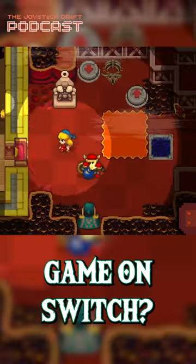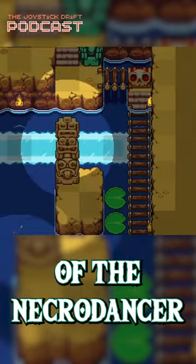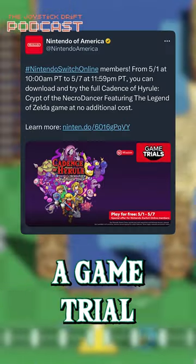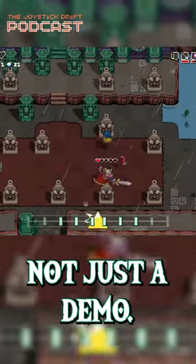Did you know there's a free Zelda game on Switch? From May 1st to May 7th, you can play Cadence of Hyrule, Crypt of the Necrodancer for free via a game trial if you're a member of Nintendo Switch Online. And yes, this is the full game, not just a demo.